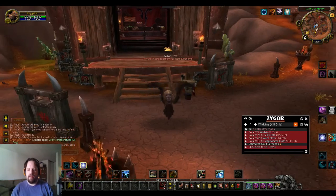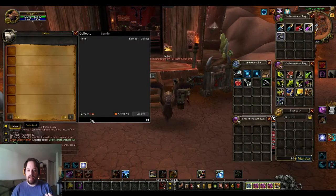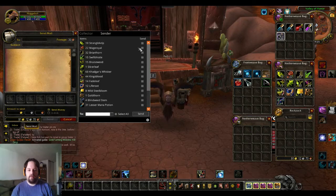Now as far as banking goes, what I do is if I'm going to sell things I don't sell them on the character — I've actually created a bank alt. I'll show you how the mail thing works real quick. So if I'm going to send mail, this is the Zygor Guides dropdown here. Stuff I want to sell that I no longer need: Stranglekelp, Mage Royal, Briarthorn, Swift Thistle, Bruiseweed, Silverleaf — I need the Khadgar's Whiskers still — King's Blood, Fadeleaf, Lifefruit, Steelbloom, Goldthorn. These lesser mana potions can all go.